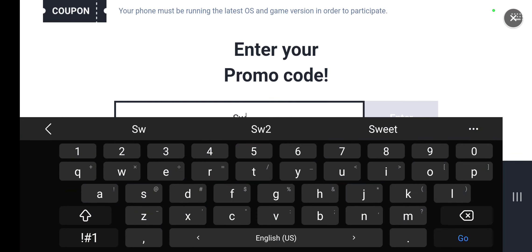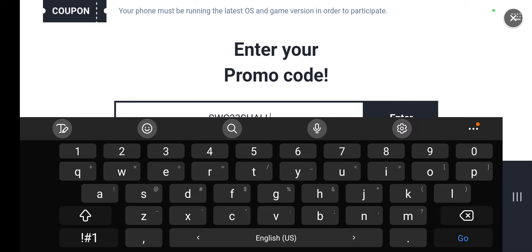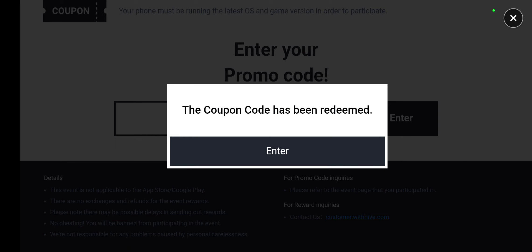The first code is SWC23SHALLRETURN — that's S-H-A-L-L-R-E-T-U-R-N. Coupon code has been redeemed.